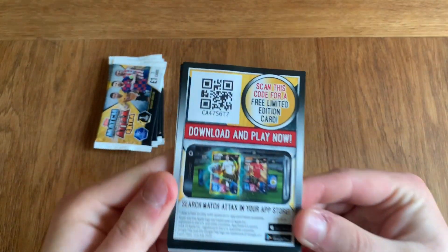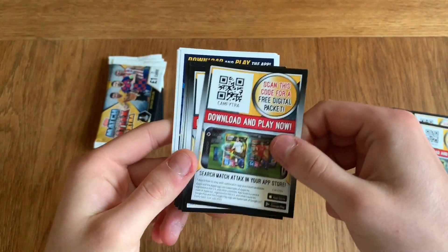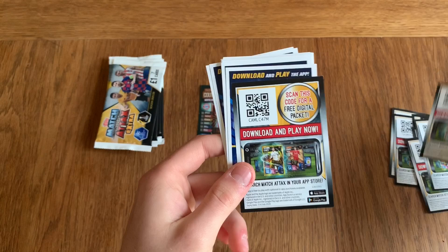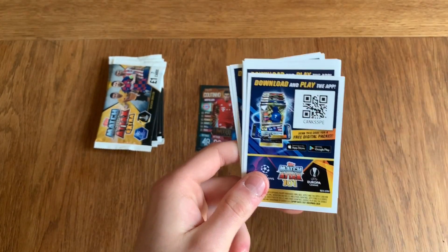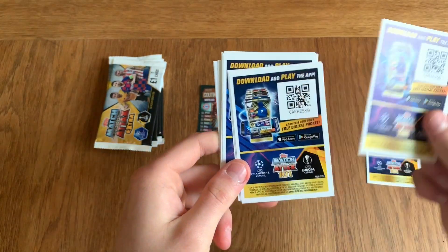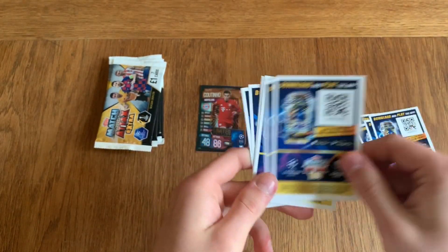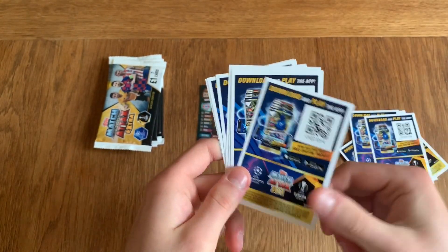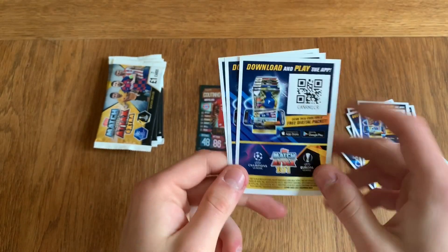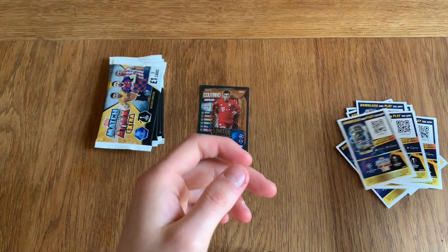Let's start off — I will flick through them quickly so you can either pause the video or enter the codes manually. These are all the normal Match Attax ones at the back, and there will be some 101s later on. Here are the 101s. One of those codes I just scanned was a guaranteed limited edition one — I forgot to point it out but there is a free limited edition code in one of those. Do pause the video and scan them off my video or enter them manually — it's just these numbers here.